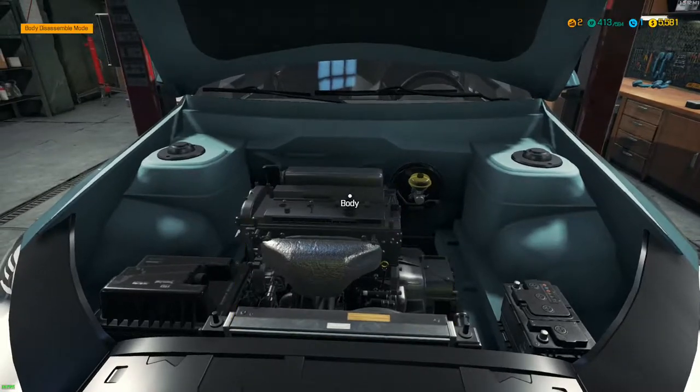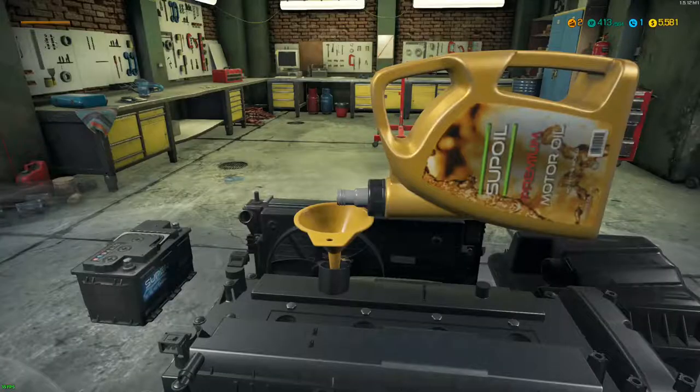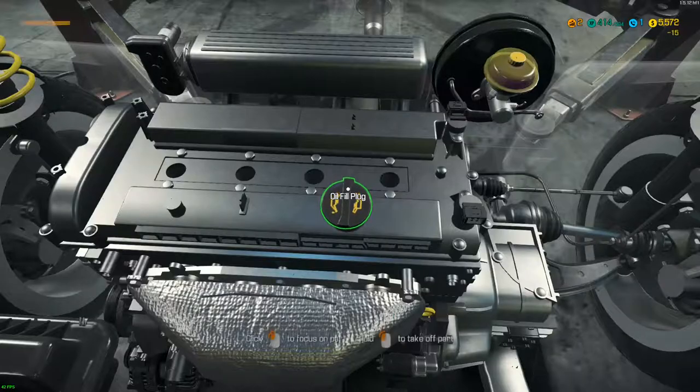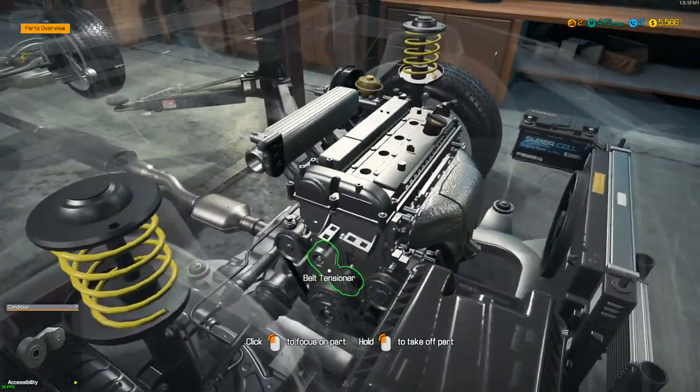Now that that's done, we're going to drop the car back down and put oil in this car. Let's go ahead and put some oil in just by tipping this over and letting it go — and we're good. That's done, we don't have to worry about that.